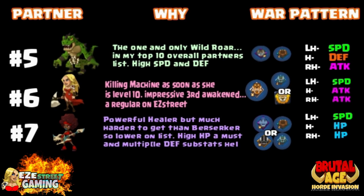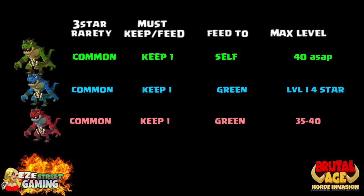The Red Guitarist — very important partner, tons of different variations on how to build her, so we won't get into that right now. I'll show it on screen in a screenshot. She's a powerful healer — get her up to six star third awakening as soon as possible. You want speed on her left hand and get her hit points up as high as possible.